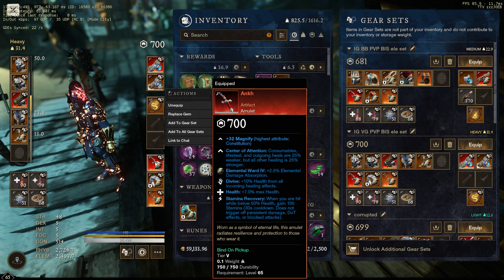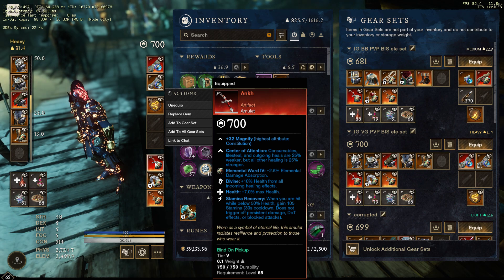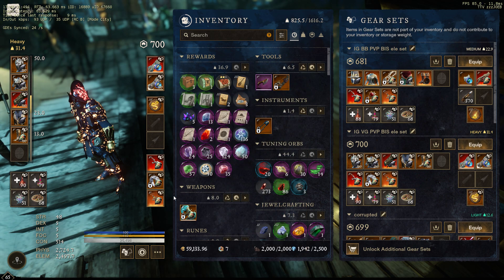For the Amulet: Health, Divine, Stamina Recovery — I have it on my Ankh. You could elect for a Conditioning if you wanted, like Earth Slash Protection or something. But Stamina Recovery is super strong, so I need to have that.